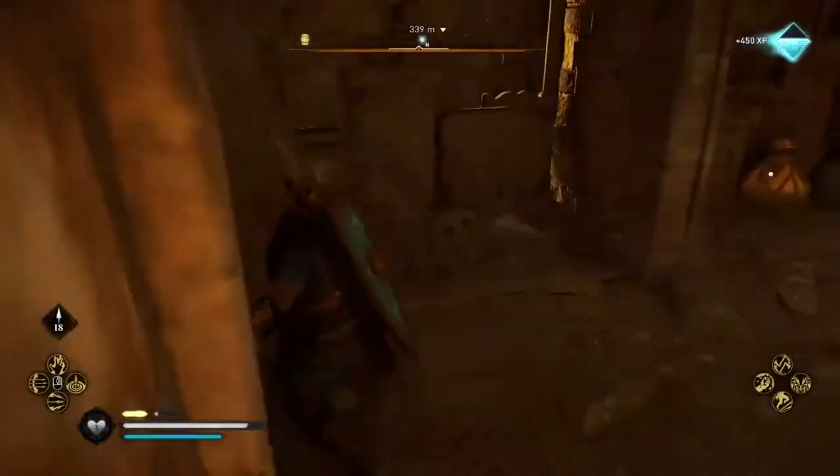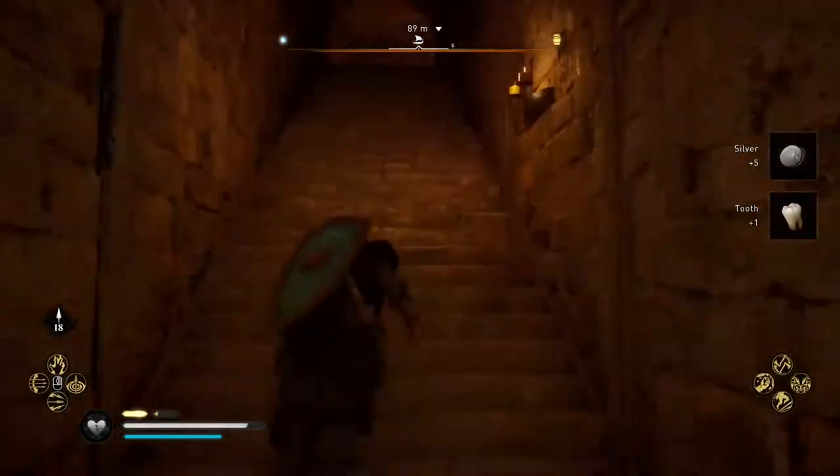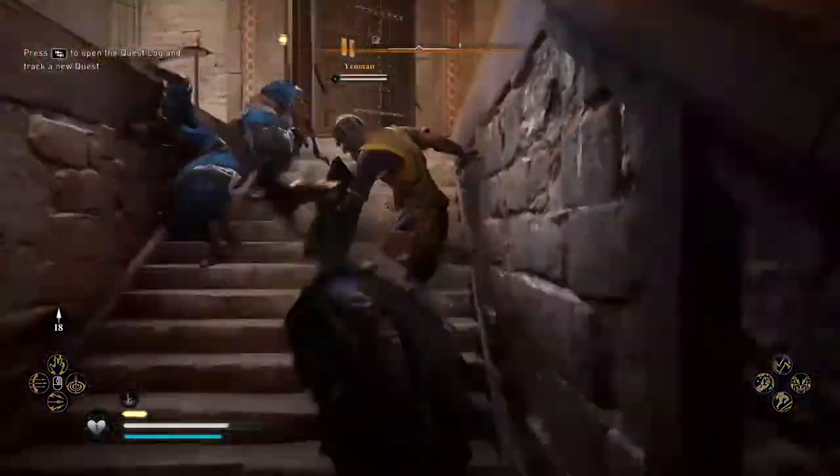Behind the second door you will find the Book of Knowledge that will teach you the Dive of the Valkyrs ability. Then, if you get upstairs on the left you will be able to find the way back to the Monastery.